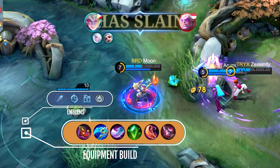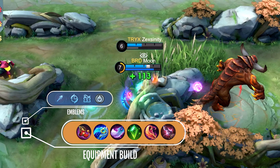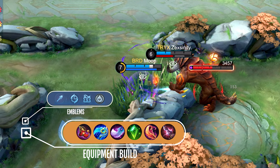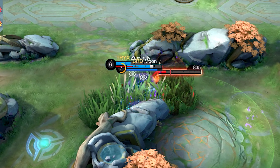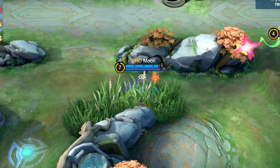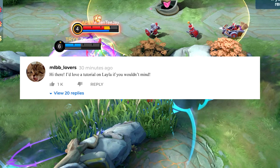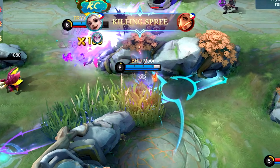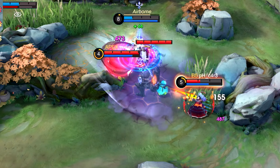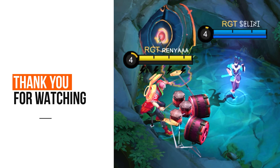Lastly, let's talk about the counterpick. One of Harith's most annoying opponents is Minisitar, who blocks jumps with his ultimate. Franco, Khufra, and Kaia are just as good at standing up to him. Esmeralda and Fovius could cause trouble for Harith too. Use the equipment assembly and hero emblems that you see on the screen now. By equipping these items, Harith can maximize his potential as a mage assassin, dealing significant magical damage while maintaining mobility and survivability during skirmishes and team fights.